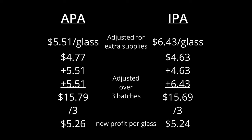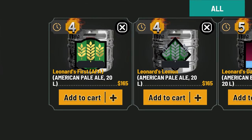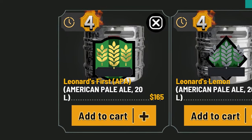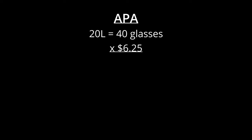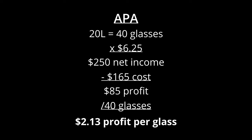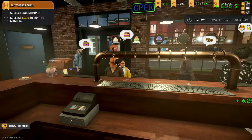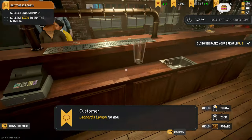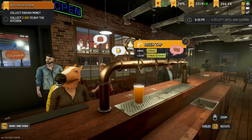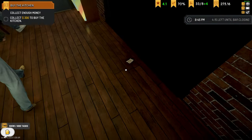You can get as deep with it as you want if you really like math. On to brewing versus buying: if we buy our APA from the in-game brewer it'll cost $165 for 20 liters — that's 40 glasses. 40 glasses at $6.25 is $250 net income; subtract cost to get $85 profit. $85 divided by 40 glasses gives $2.13 profit per glass — less than half what we make brewing it ourselves. So why buy beer when you can brew it? Time — it saves you time. Also, if you find yourself out of beer with none ready for the night, it's better to make $2.13 per glass than nothing. Just keep an eye on all this to help maximize your income.